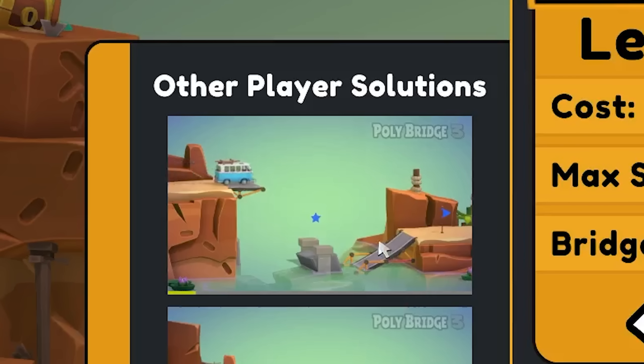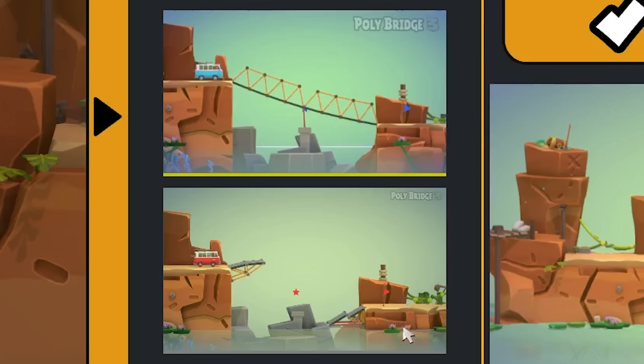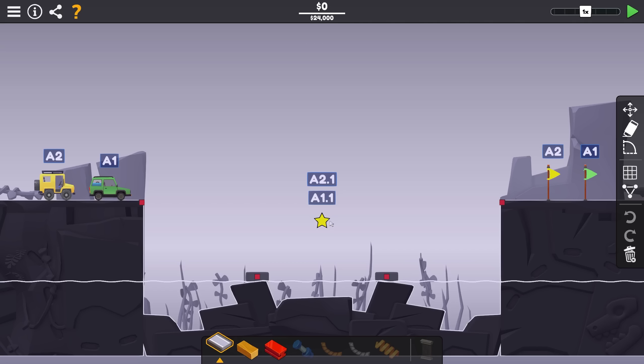What happened to this poor guy? Wait, what? Oh my god, that bridge is so much better than mine! Seems like a lot of people have the same idea as me — let's not build a simple bridge and do stupid things like bounce it off the rock. I didn't think about that. Bouncing it off the rock, that would have been brilliant. Alright, moving on to the next one.